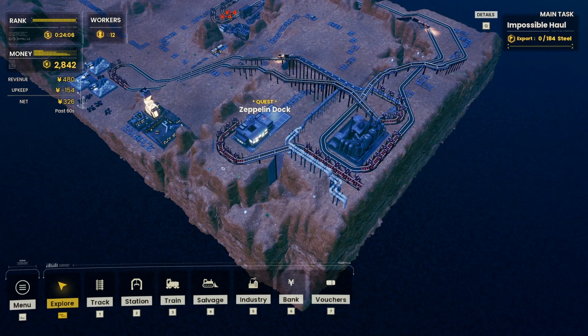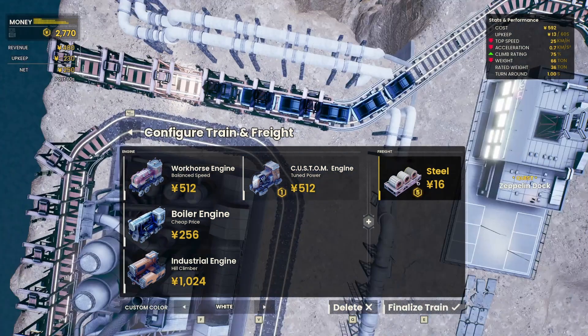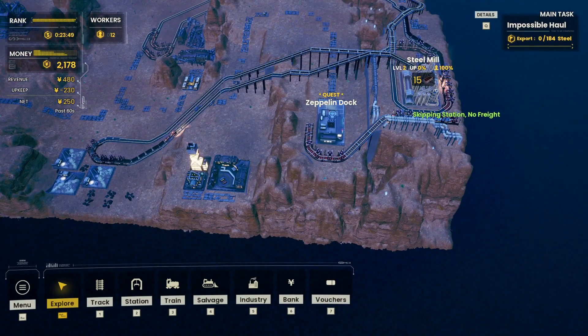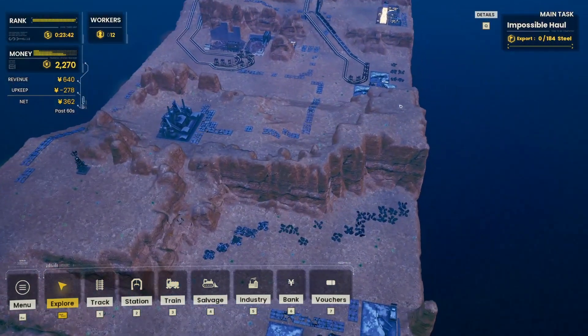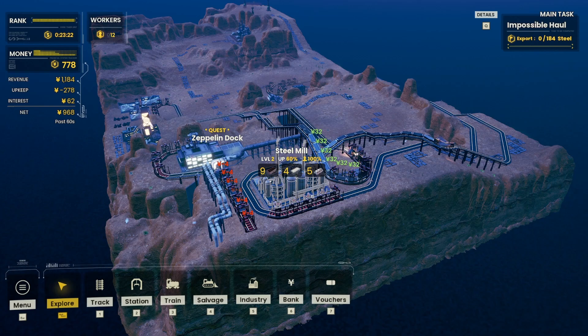This plant should start making steel at a ridiculous pace. We've got just a short track set up here to go back and forth - I didn't feel like making a loop. We're going to use our custom tuned engine with five cars. When this guy actually has steel in it, it will go back and forth. Once we start making enough money, we'll start building rails to the other mill.